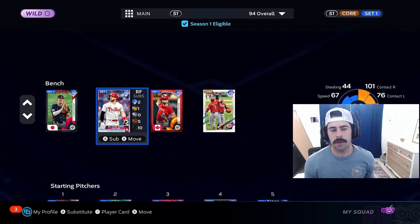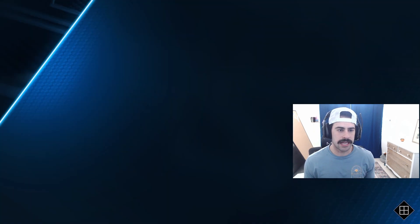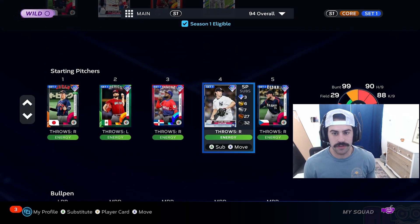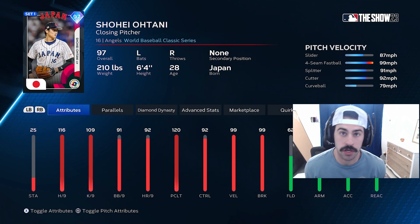I'm probably going to sell Harry Ford. We have Captain Bryce Harper on the bench at 95 — King Julian, that's what I've been calling him. And then we just have Castellanos and Lars Nuttbar. The full rotation is Diamond as well. We've got Captain Garrett Cole and three Diamond relievers.